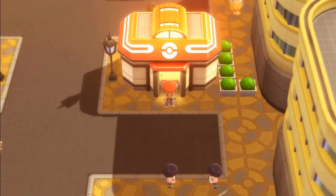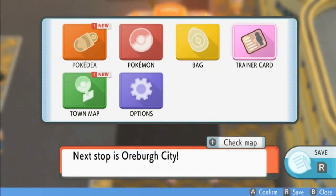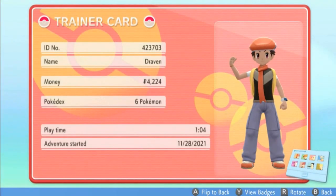In our last episode, we did a lot of stuff — captured a few Pokémon here and there — but I failed to check up on the trainer card. I always do that, but I somewhat forgot. But here we go. Let's go ahead and take a look at this. Look at that sexy stud muffin AF Draven. That's right — baby muscles and everything right here.